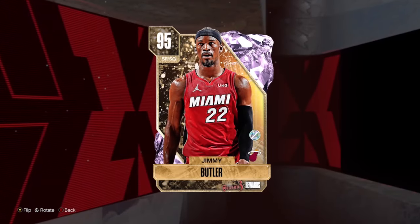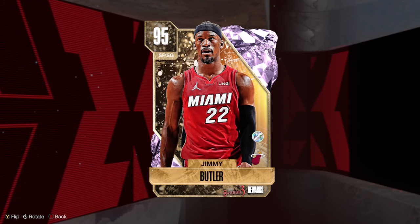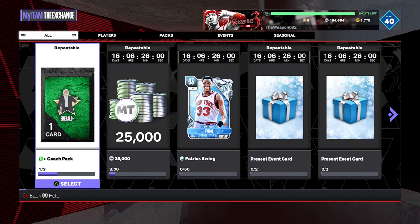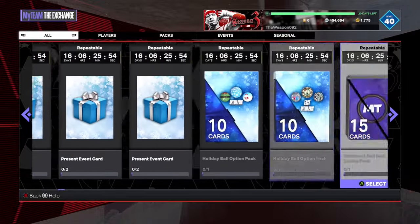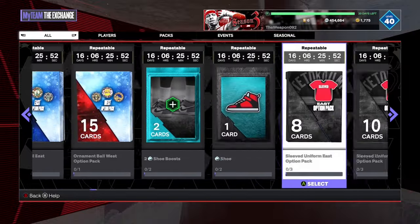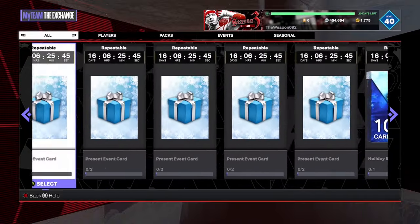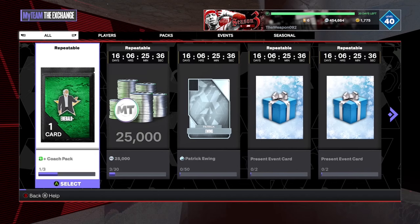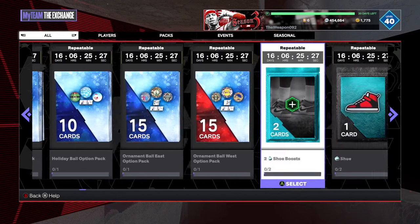In doing that I also picked up Jimmy Butler, the level 40 reward. He's a mediocre pink diamond — not the greatest card but not the worst either. At the time of recording, the holiday event has just begun. This Patrick Ewing is not too bad. Overall the event is kind of mid — it's not terrible, it's pretty good actually. You can get so many option packs and 25,000 MT. The only problem is everything refreshes every 24 hours, which isn't ideal. If it refreshed every hour I'd love that, but unfortunately this exchange event is kind of mid.